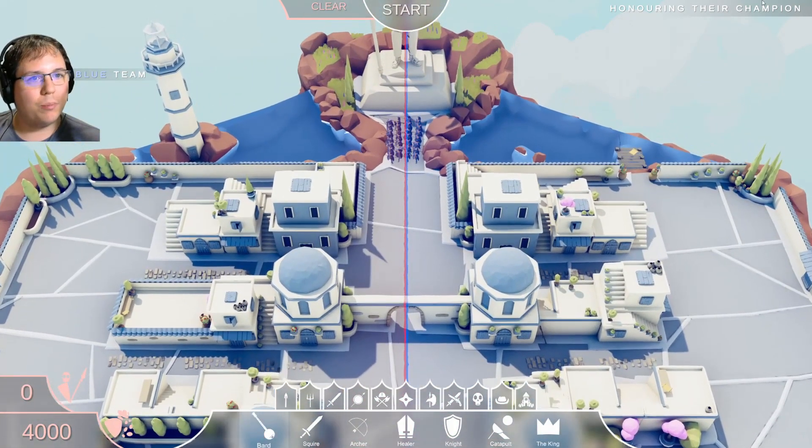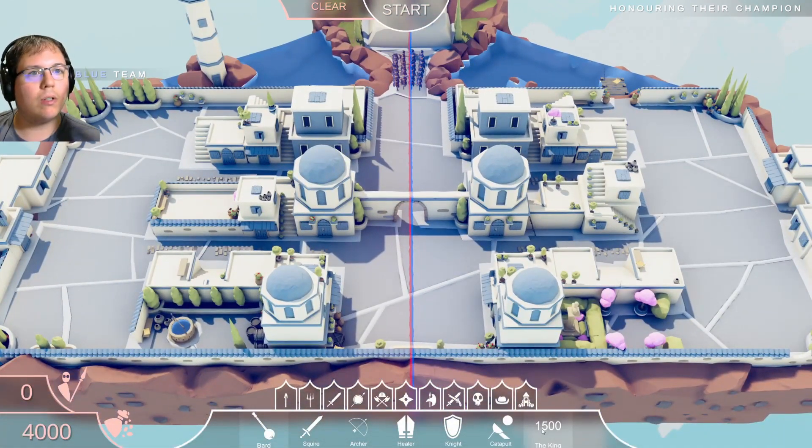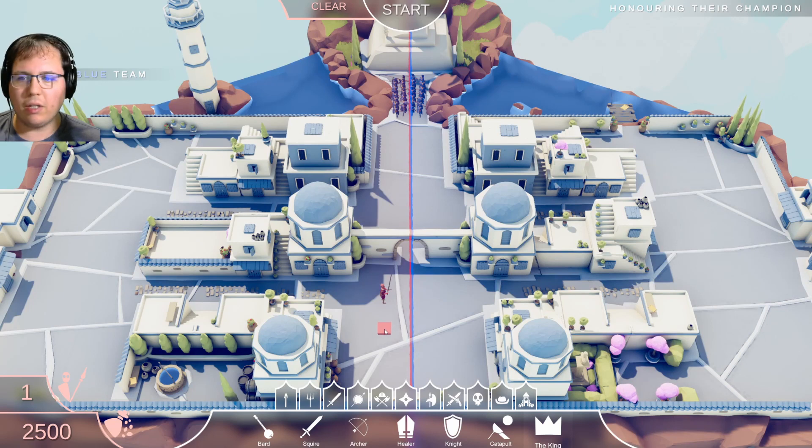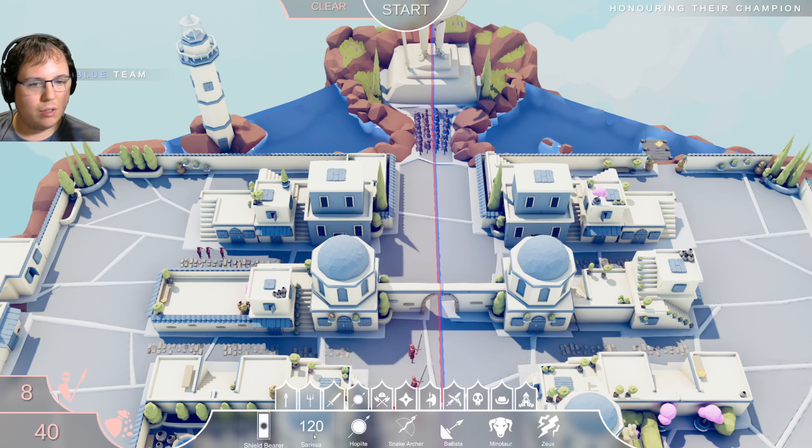Okay, what's this - 'Honoring Their Champion.' I see there's a statue there. So there's a bunch of Spartans and we only have 4,000 points. Let's make two kings - why do they get to be on both sides? Let's make two kings and three healers and fill the rest with archers. Since we have 40 left, there's something that only costs 40 and I can't remember what it is. Peasants are 30 technically, I guess I'll do that - slow them down a bit.